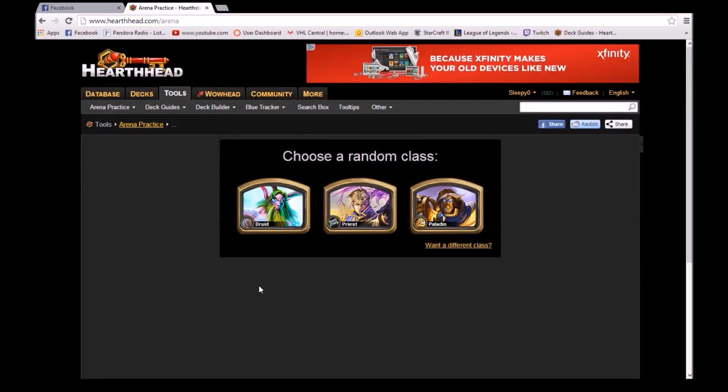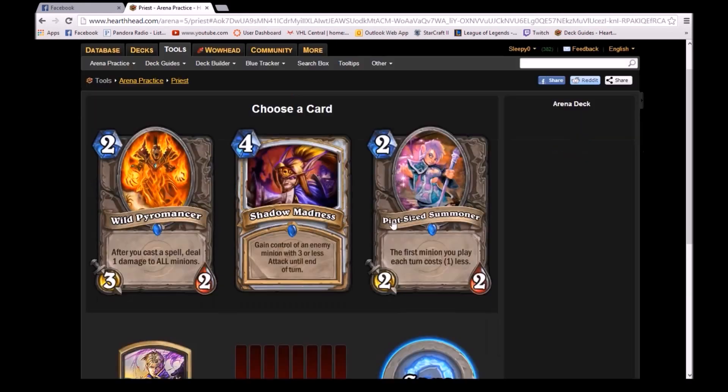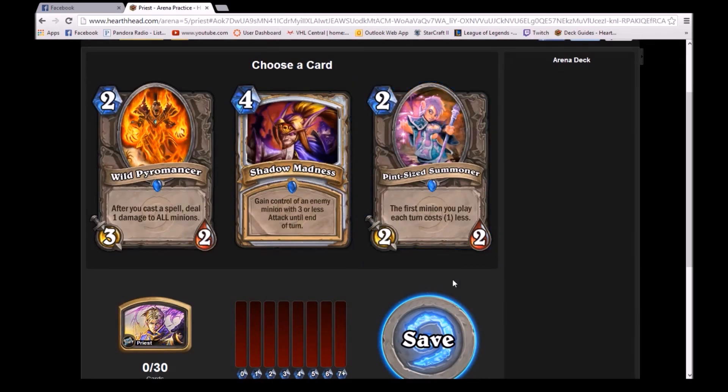Hey there YouTube, this is Pgritia. I'm going to be doing a little tutorial on how to draft an arena for Hearthstone. We're going to play some Priest. I'm going to talk about three main things in this video: the first is Bread, the second is Playstyle, and the third is Synergy.